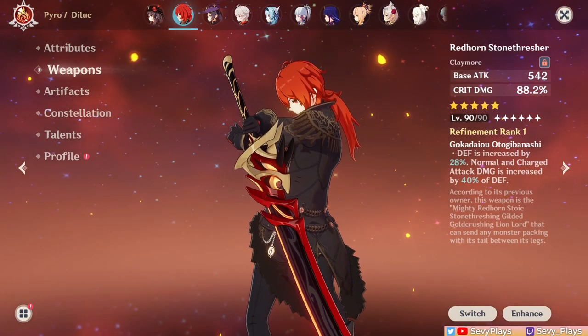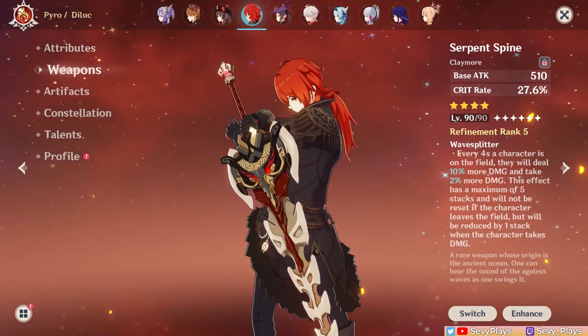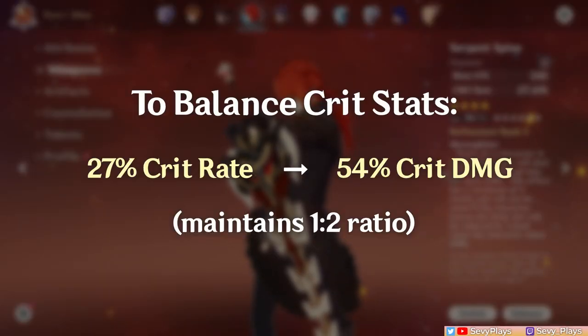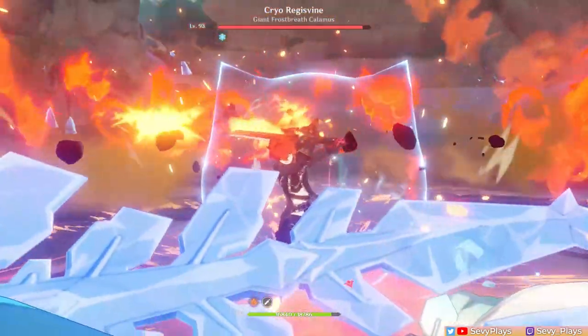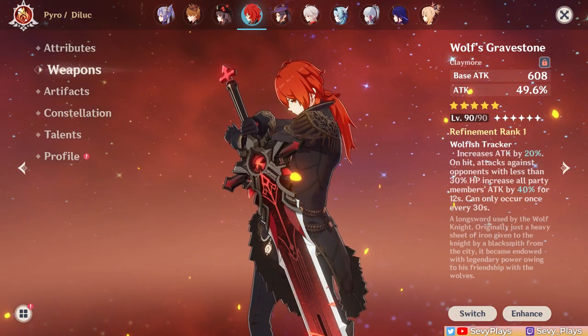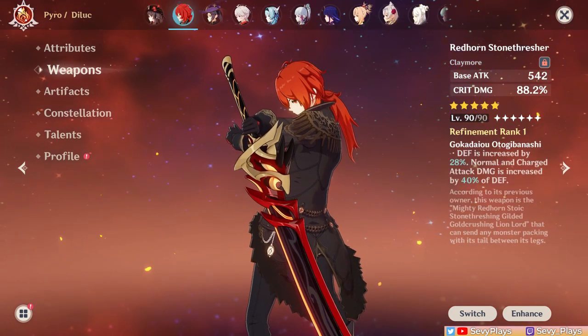Our next tester is Mondstadt's Dark Knight Diluc. We'll compare the Redhorn against two other best in slot weapons: R5 Serpent's Pine and R1 Wolf's Gravestone. For the Serpent's Pine, I'll have to compute a balanced crit stats version with 54% additional crit damage to even out the 27% crit rate given by Serpent's Pine. I'm also going to use Bennett to buff him and the burst damage will be taken with a Melt Reaction. While the Serpent's Pine is on maximum stacks, the Wolf's Gravestone will be taken without the triggered effect since it's impractical to rely on in real usage. Now let's see how it performs.